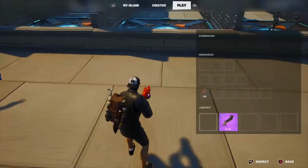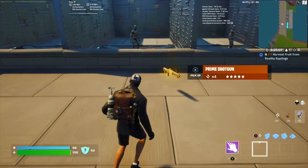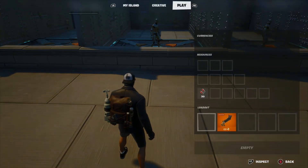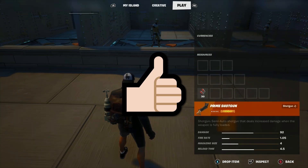What does everyone think of this shotgun so far — are you vibing with this one? Now on to the legendary variant: damage 92. This is definitely one you need to put in your tent to keep. Please smash like on this video, it really helps this channel a lot.